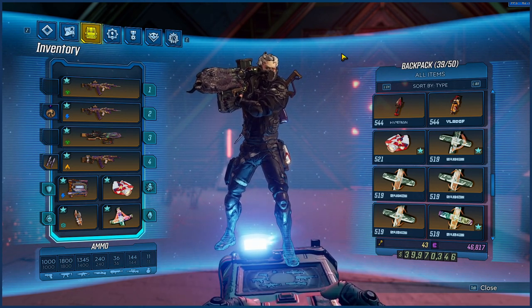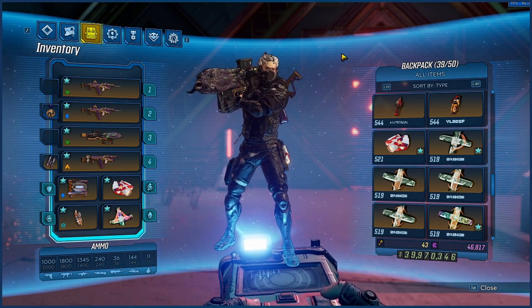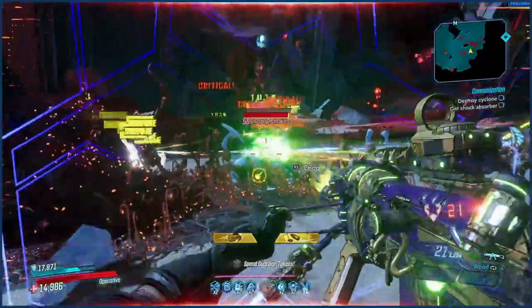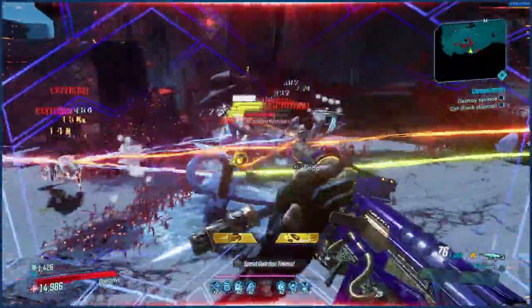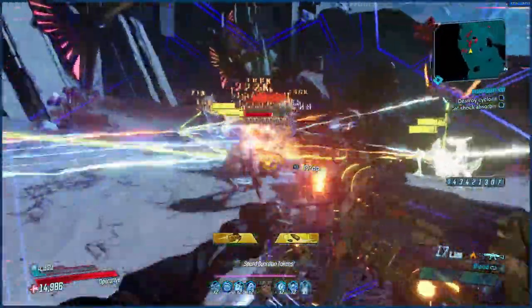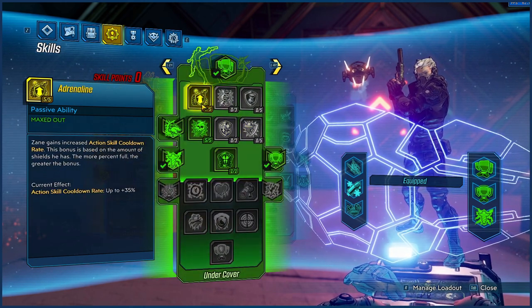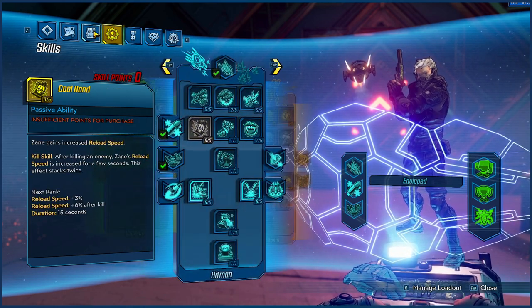So without further ado, let's get into it. We've been through the skill tree before on Zane All Trades and in essence we haven't changed a thing in the build whatsoever — the skill tree is exactly the same. As you can see from the footage we are absolutely chewing through enemies, and the reason is we are combining some really nice skills like Brain Freeze and Confident Confidence with some new items.